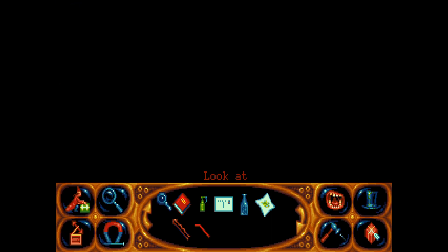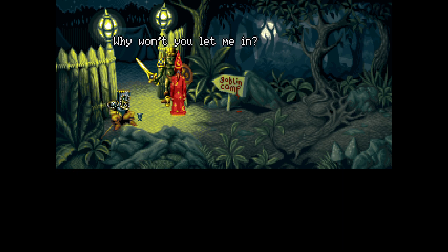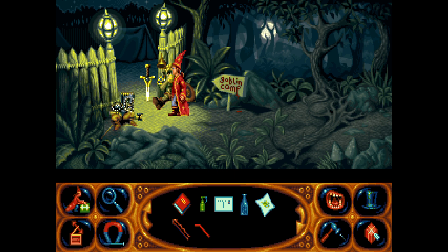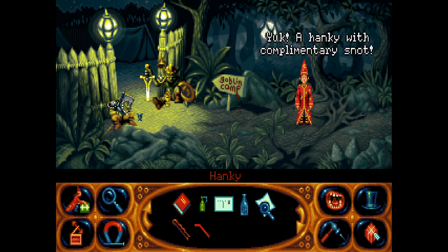Have to remember that — maybe there is something we can do at the goblin camp after all. Can we maybe give them some soda in their goblets? 'What exactly is that supposed to achieve?' Okay, let's deal with this — excuse me. 'What is you wanting now?' Why won't you let me in? 'We is just following orders — no one is allowed in unless we said so, get lost.' There's got to be something to do with these goblets but I don't know what it is.